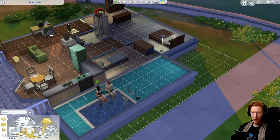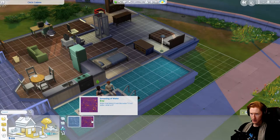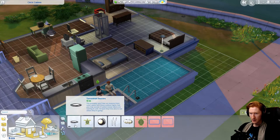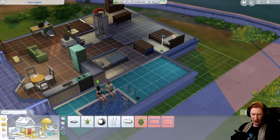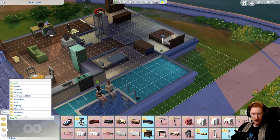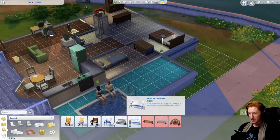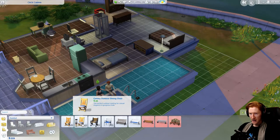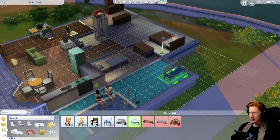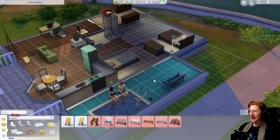Before we let that continue, do we have pool accessories? What I really need is like a deck chair. Seating — comfort — here we go. What is that, an outdoor dining chair? Metal dining — let's just put this bad boy in here. If you want to come into the pool room to relax, be my guest — there's a chair for you and everything.